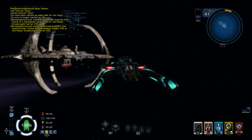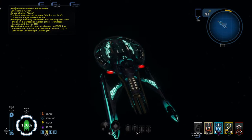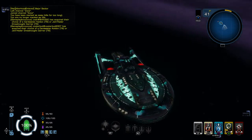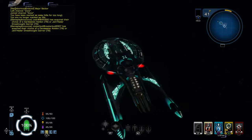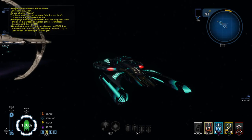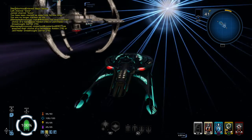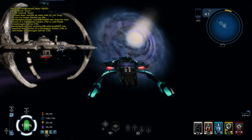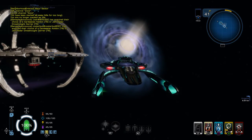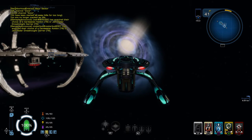I'm parked inside DS9, there it is, gorgeous. This is the USS Riker, it's my ship, it's a Luna class vessel, a Luna class vessel like the USS Titan, Captain Riker's ship, after he buggered off at the end of Nemesis. Would you look at that dirty big hole in space — and true to form I will probably fly the Riker straight into that hole once I finish this video.